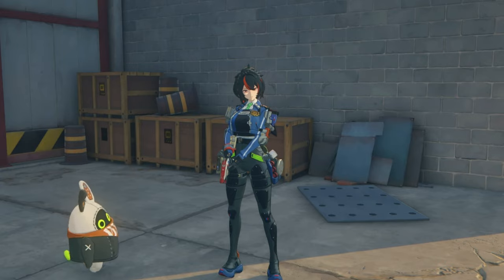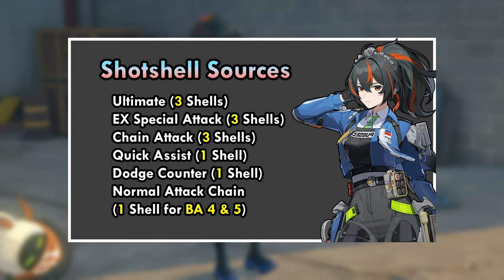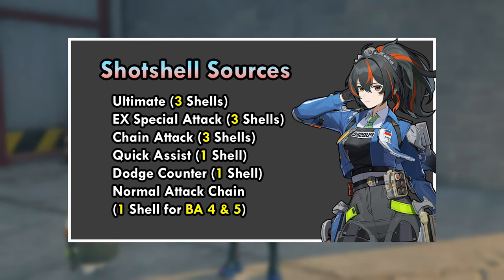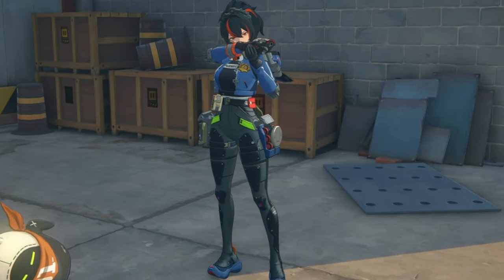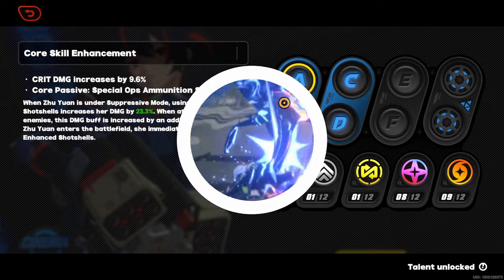So how do you regenerate those shot shells? Super easy. Use your ultimate, special attack, chain attack, quick assist, as well as your dodge counter or a full normal attack chain. Each of those regenerates a different amount of shot shells and you should see the specific amount for every single ability on the screen right now. The key reason as to why Zhu Yuan is so busted is her core skill enhancement, which allows you to deal additional damage to stunned opponents, stacking on top of the already existing damage modifier for stunned enemies. Basically, Zhu Yuan is an absolute boss shredder.